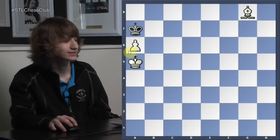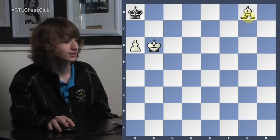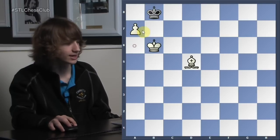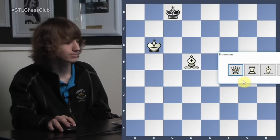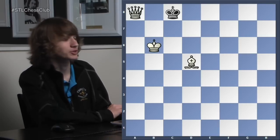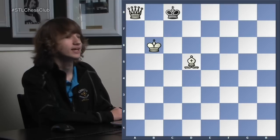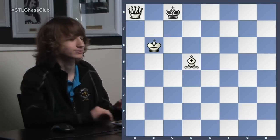What you have to do instead is make a different piece. A knight or a bishop would work. Would a rook work? No — it's still the same stalemate. So we have to make a knight or a bishop. I think a bishop is best. King to b8, king to b6, and if black tries to cover the queening square we can simply check him away and make a queen. So that's one of the times when you want to promote to something other than a queen — when your opponent has no moves and you don't want to end the game in a draw.